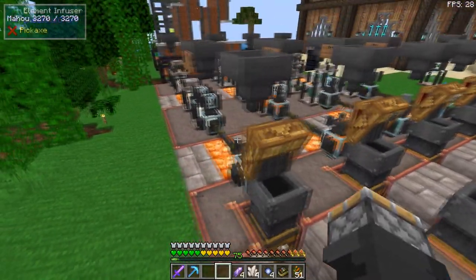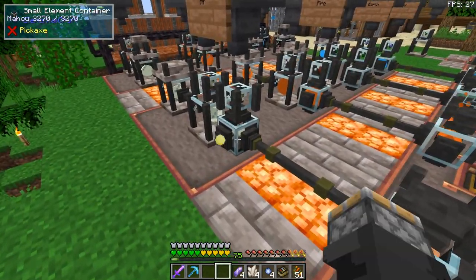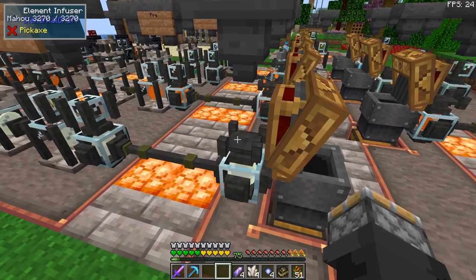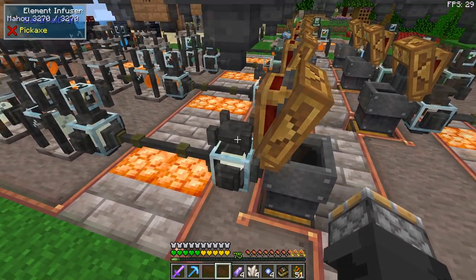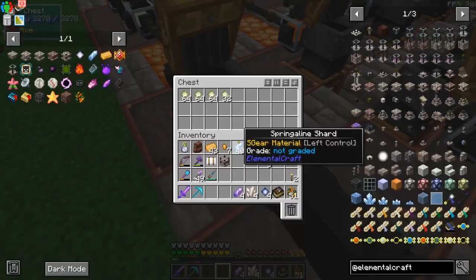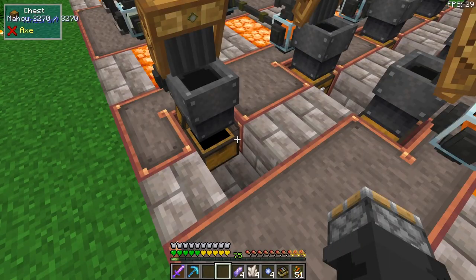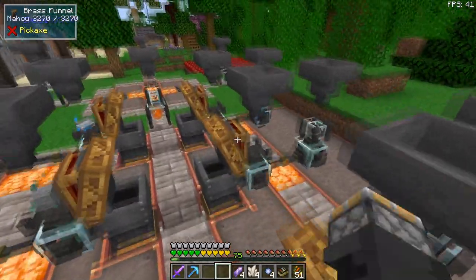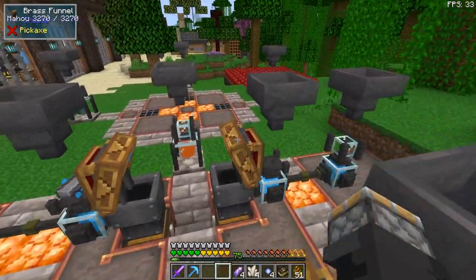We also need crystals. This one, for example, is air. It's feeding into here with an element infuser. If you take an inert crystal and put it into the infuser, you end up with air crystals. So I have fire crystals, earth crystals, and water crystals being made there. And that is the basics of this mod.